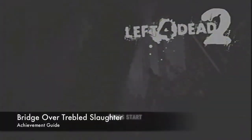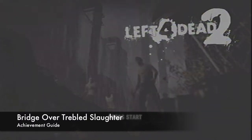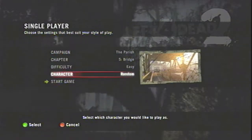Hey, what's up everybody. John here from VidGamiac Unlocked in Left 4 Dead 2 grabbing Bridge over Troubled Slaughter. What you want to do is set up a game of The Parish on Chapter 5, The Bridge, and we're going to put it on Expert.